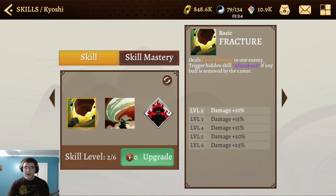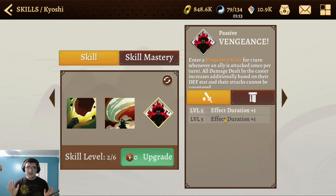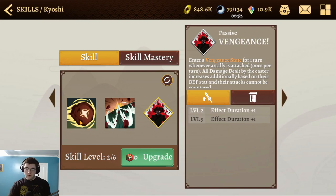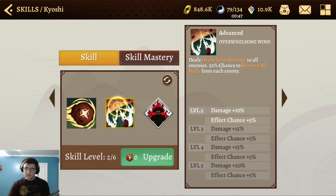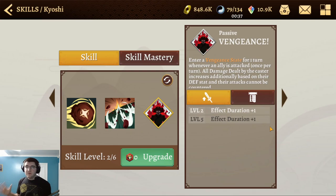For skill ups, her first breakpoint is level 2, which grants increased duration to the Vengeance State — very easy to reach and gives a noteworthy power boost. Level 3 is also good to increase the duration of Aftershock. The next major breakpoint would be level 5 for even more Vengeance State, but if you're being budget-conscious, level 2 is fantastic since Vengeance State is so easy to proc.